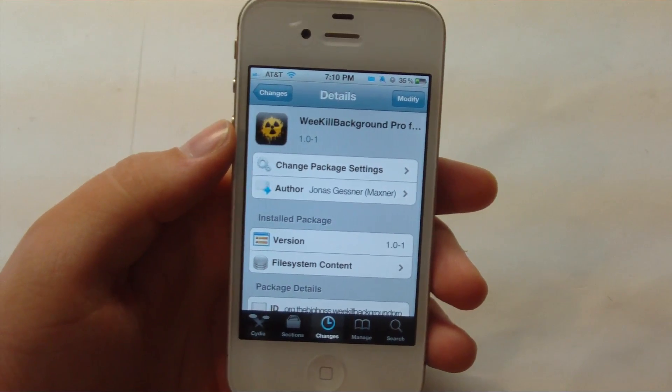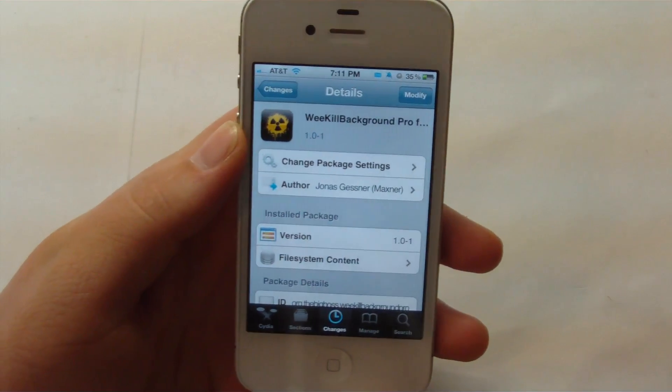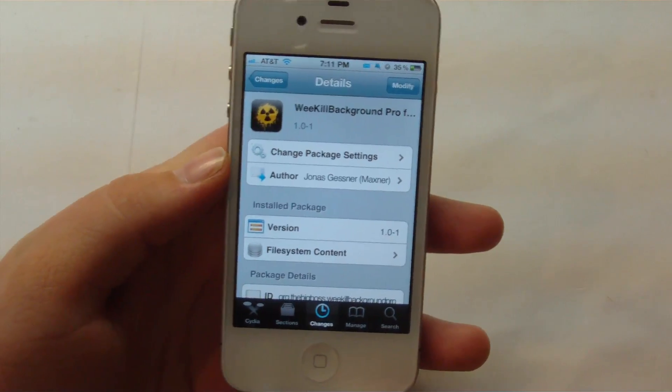Hey guys, it's Mr. AJ's Tech here and today I got a review of a Cydia tweak called We Kill Background Pro. What this allows you to do is simply kill the applications that are in your switcher. So let's go ahead and get on into this video.